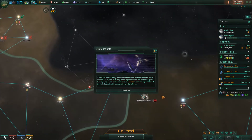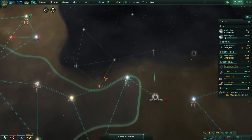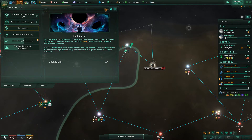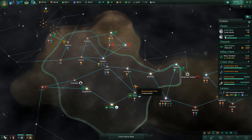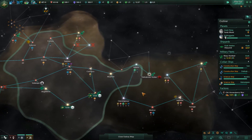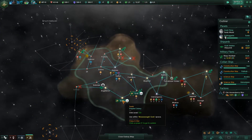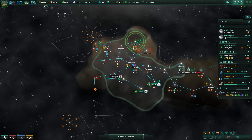L-gate Insights. It's not immediately apparent, but a recent survey carried out by the Rock Oump seemingly sparked a breakthrough in the ongoing study of the mysterious L-gates when the report filtered back to the scientific community on Gork Prime. So we gain an L-gate Insight. We get insights and then we learn stuff about it — I'm not entirely sure how this works, but that's the beauty, we're finding out. I'm going in blind with Distant Stars, and you are all along for the ride.